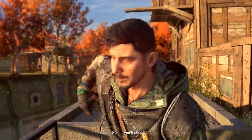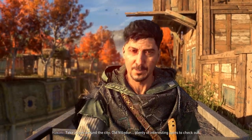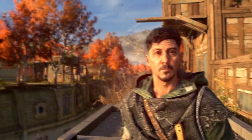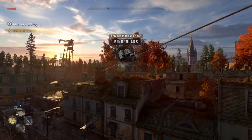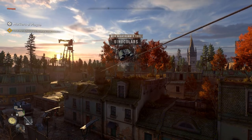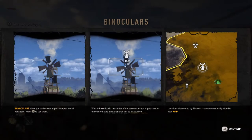Here, you'll need these. Take a look around the city — Old Ville d'Or. Plenty of interesting spots to check out. Use the binoculars to mark the windmill. Binoculars allow you to discover important open world locations. Watch the reticle in the center of the screen closely — it gets smaller the closer it is to a location that can be discovered. Locations discovered by binoculars are automatically added to your map.